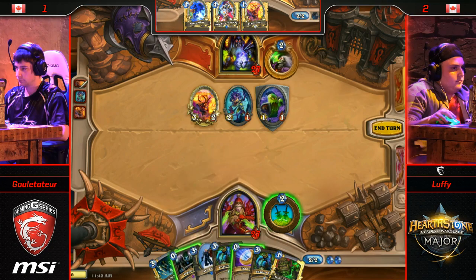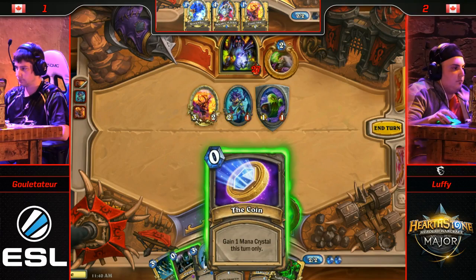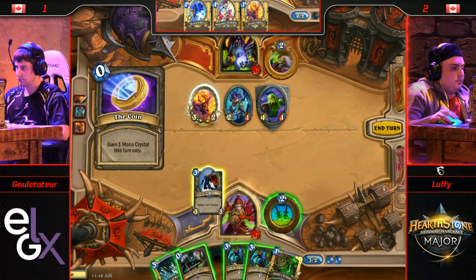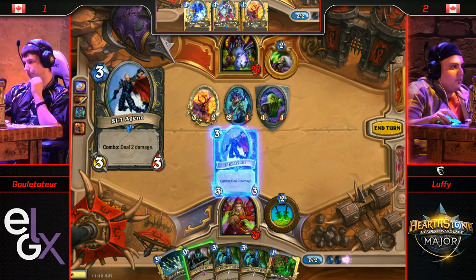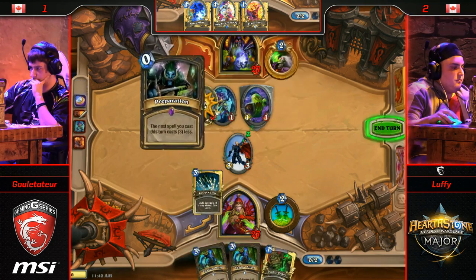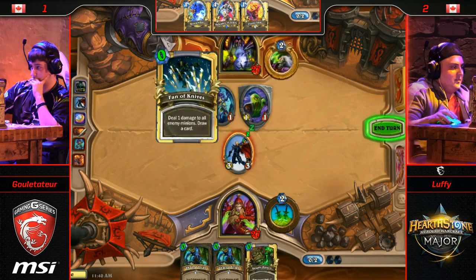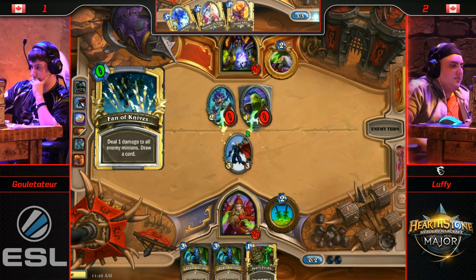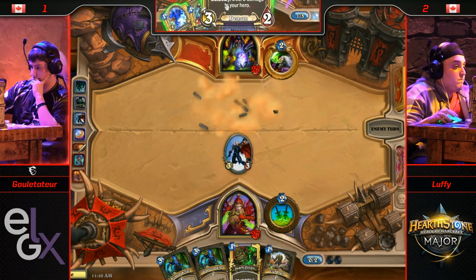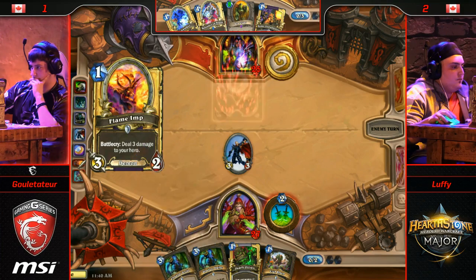I would start with Prep Phantom Knives and really consider, based on what I drew. There's also just maybe you draw Edwin Van Cleef and crush them. I'm okay with just the Coin on the SI7 Agent here — it's going to Prep Phantom Knives anyway. Should have done this first, but just a small error, not really too big of a deal. Even if you drew Edwin Van Cleef, you might still not like it that much. That turnaround right there made such a big difference — if Gulettatur had gone Flame Imp Voidwalker, I wonder if this would have been a different turn 3.